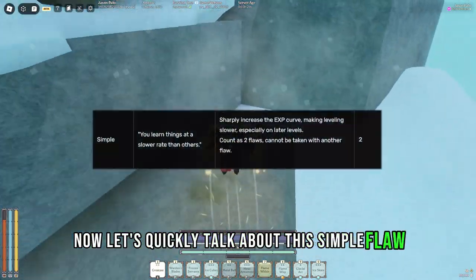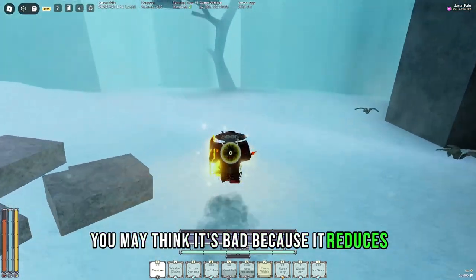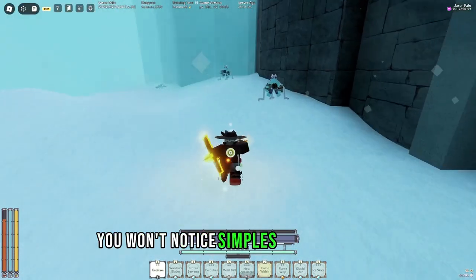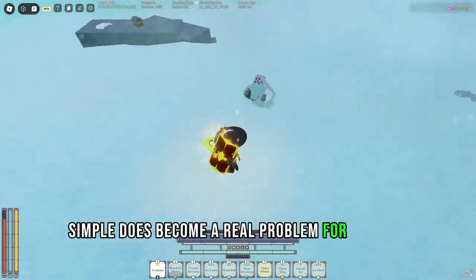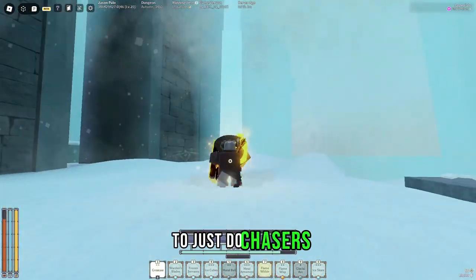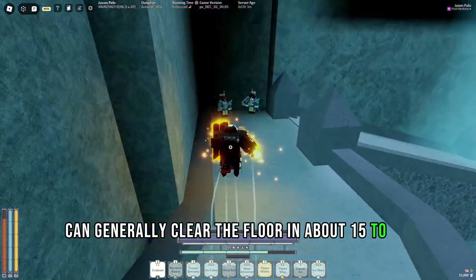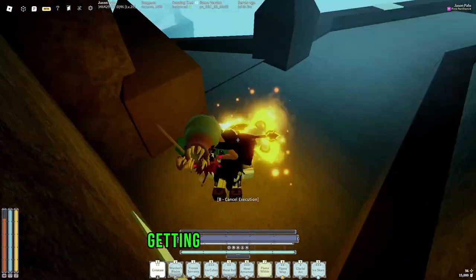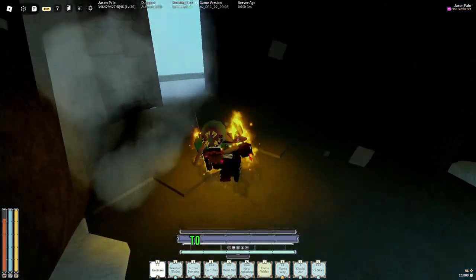Now let's quickly talk about the Simple floor, as it can give you a flawless build. You may think it's bad because it reduces your overall XP, but generally up until power 15 you won't notice Simple's effects at all. Past power 15, Simple does become a real problem for getting XP. However, the best way to get levels at that point is to just do chases, as most builds can generally clear the floor in about 15 to 16 minutes, getting a few investment points each time and, most importantly, getting passive bell progression. Having a light hook also means there is no risk of dying to a chaser.